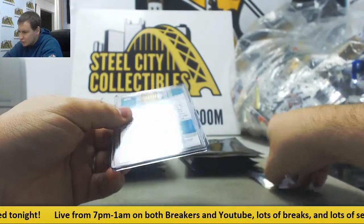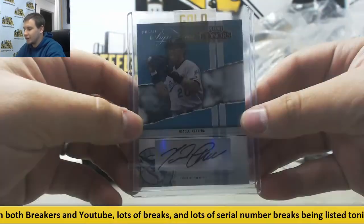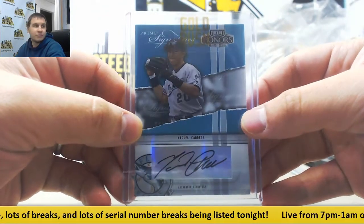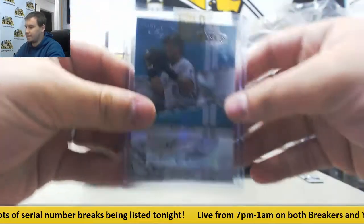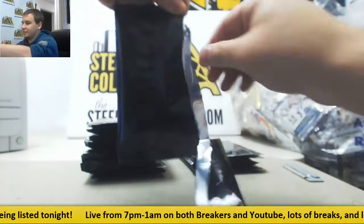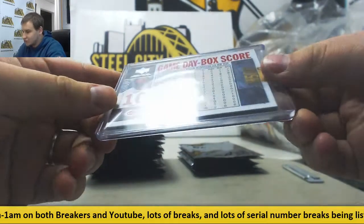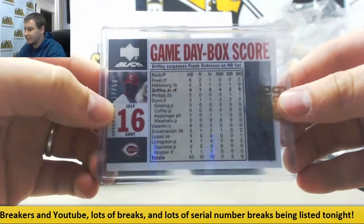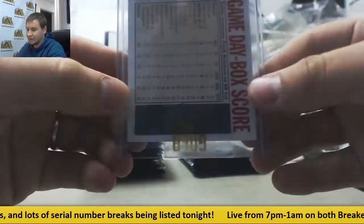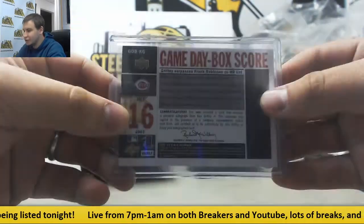Next up, numbered to 100 — Miguel Cabrera autograph from 2004 Playoff Honors, back when he was on the Marlins. Next up, we've got a Game Day Box Score Autograph, 17 of 50 — Ken Griffey Jr. on the Reds. The autograph is on the side. That is from 07 UD Black.